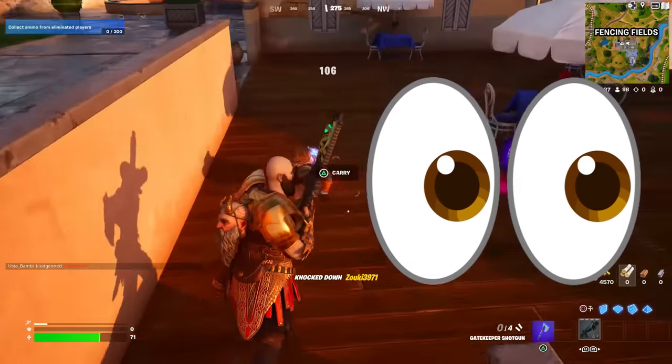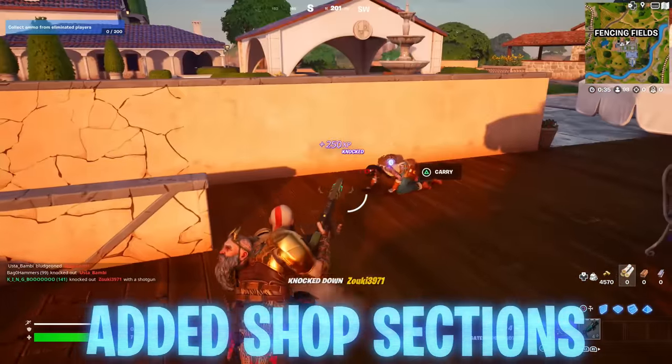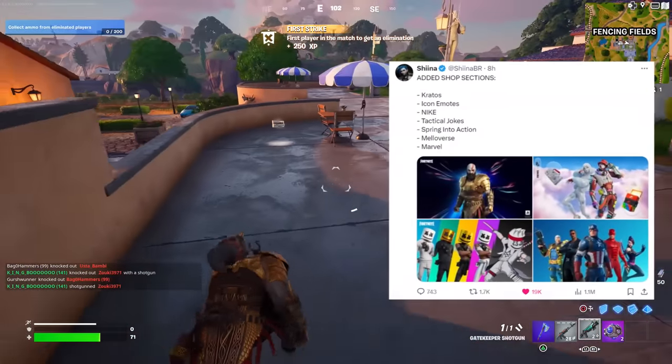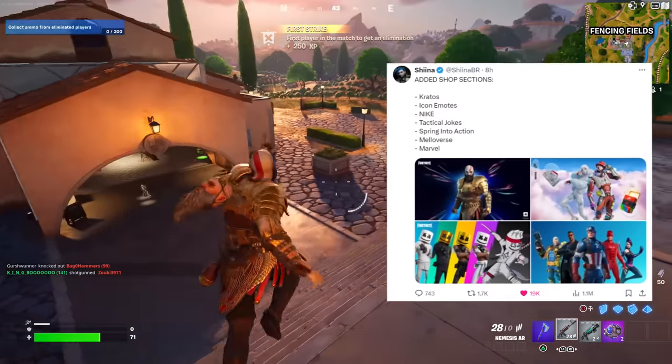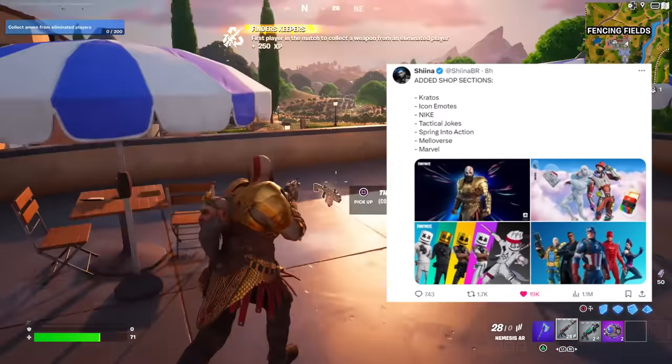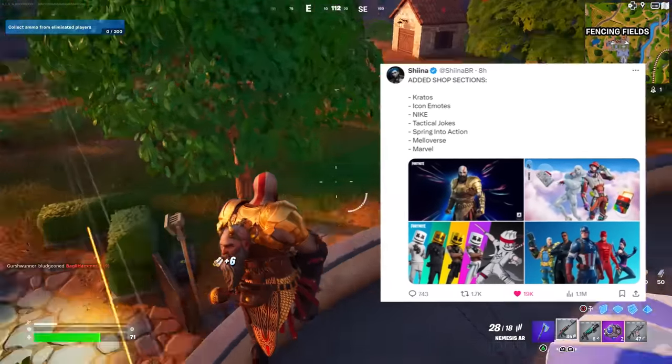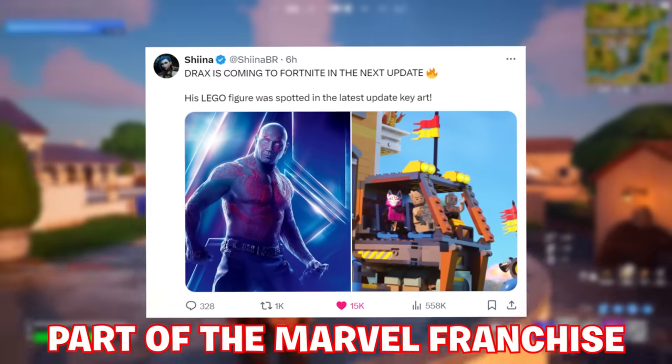Nike was also mentioned in the list that Sheena published about the added shop sections, firstly confirming Kratos' return — hence why I'm using him in the background gameplay — then also icon emotes, Nike, tactical jokes, spring into action, Meloverse and Marvel, obviously because Drax is a part of the Marvel franchise.